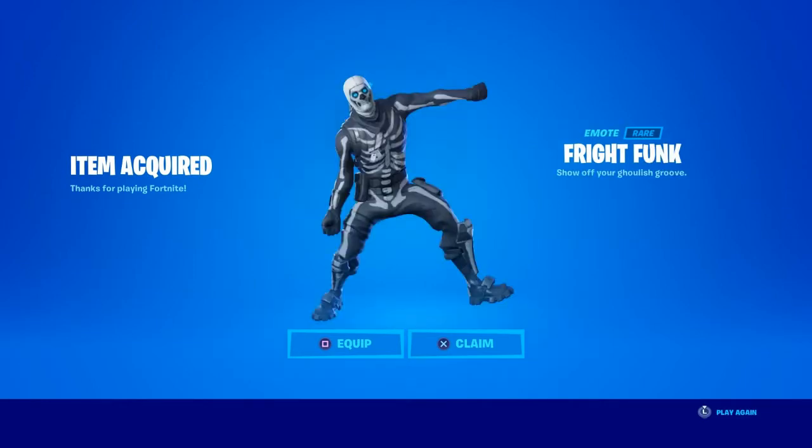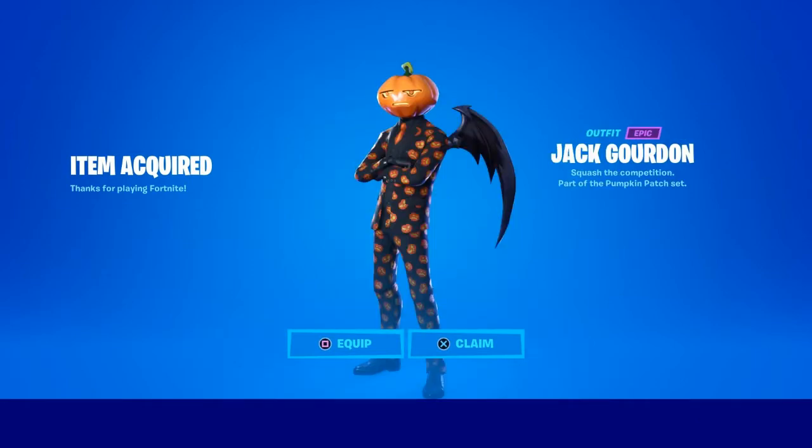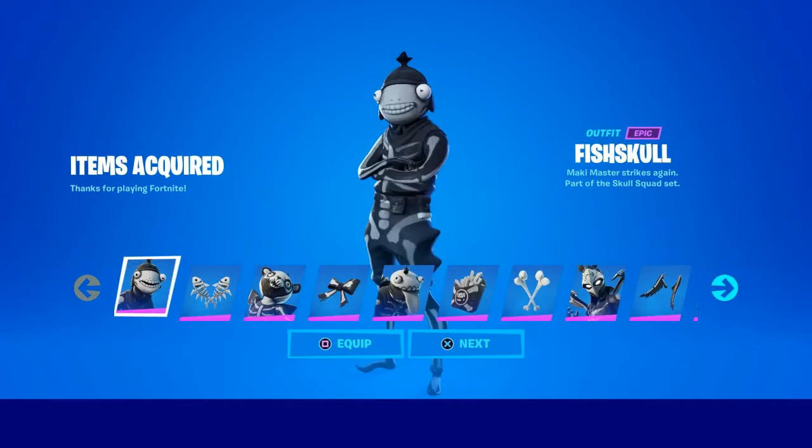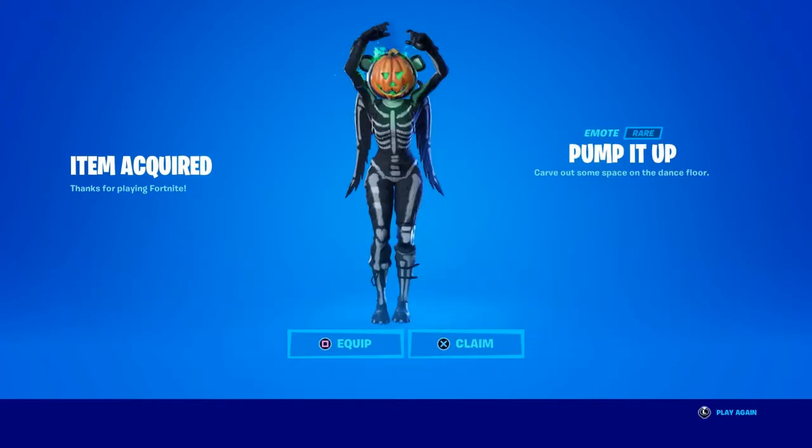The Fright Funk emote — great Halloween dance, not the best but not the worst either. We've got Jack Gordon, who got two new edit styles; they look great. Got the Hollow Head — it's a pumpkin, what else do you want? I bought the full Skull Legends pack because I love the Skull Trooper. It's a great pack, so worth it.